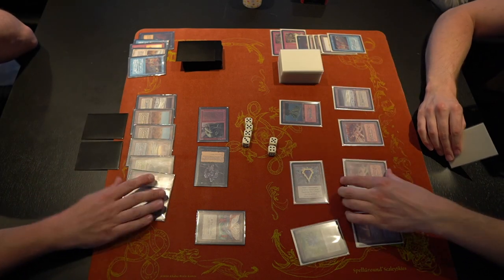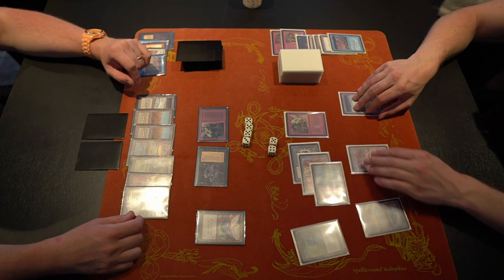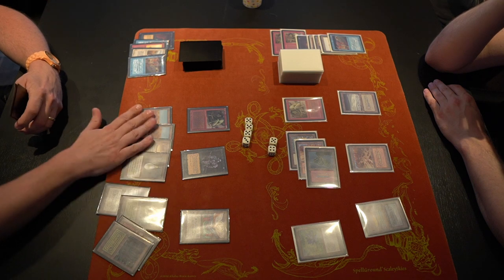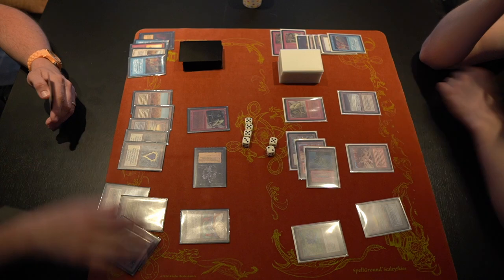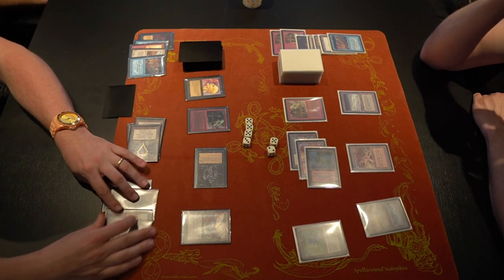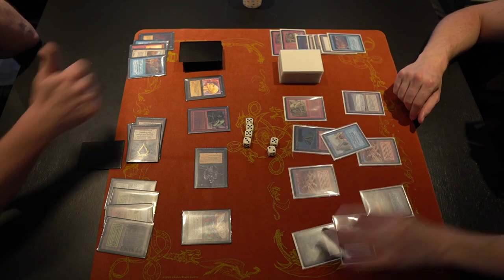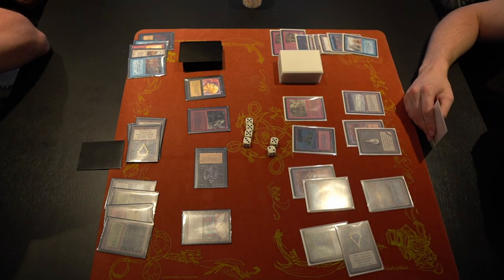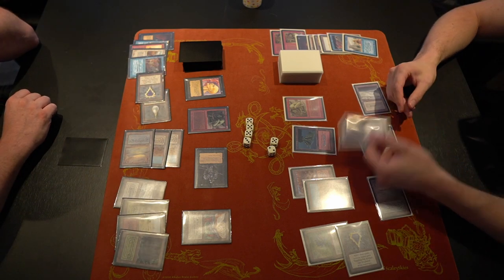Another Setch Troll from D and another attack. Anna is missing just one land to activate the Jayemdae Tome. Things look really bad for D — he needs a big creature to block or something to remove Anna's threats. D finds another Setch Troll, which can at least block Anna's Setch Troll. Anna continues drawing with his Jayemdae Tome. The Hypnotic Specter attacks and D drops to seven. A Sengir Vampire enters for Anna.